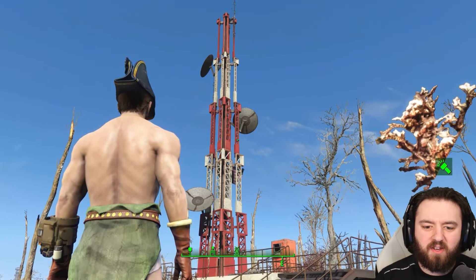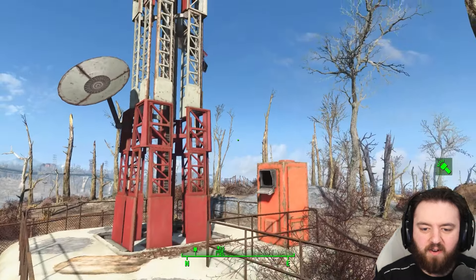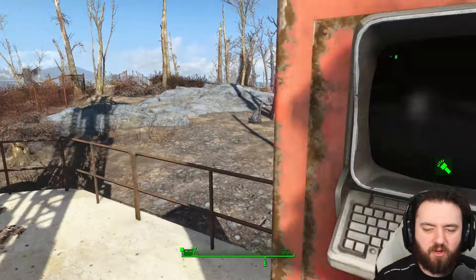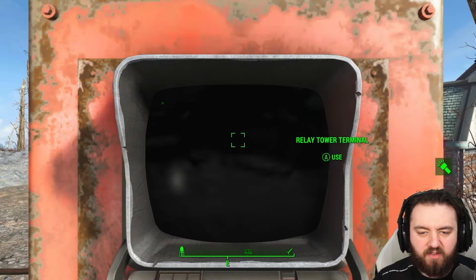Today we're going to have a listen to several radio signals that you can find at Relay Station 0BB. It is just north of Fort Hagen here and activated via a terminal. Normally there's a random encounter so you'll find enemies engaged with one another, but it should be pretty simple for you. Activate the satellites and then we can go find the three bunkers it is connected to.